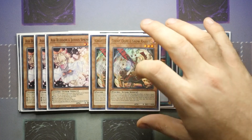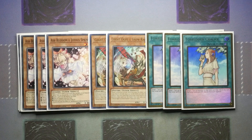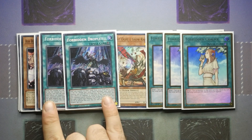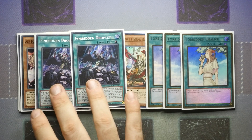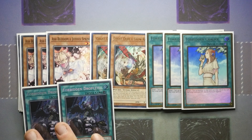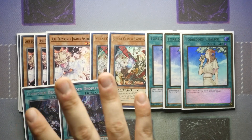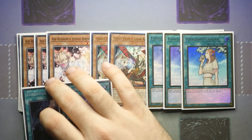For the hand traps I went with Ash Blossom and Ghost Ogre. The reason I didn't go with Veiler in this build is because I'm also going for Forbidden Chalice — I see it as a cheaper middle ground between Imperm and Veiler — and I am also playing Forbidden Droplet. Droplet is the most expensive card in the main deck at about £12; it may go up now the banlist has officially dropped, but it is getting a reprint in November in the collection anniversary sets. If you can't afford them you can easily cut them and go for Veilers, Ghost Mourners, or a third Ghost Ogre. I wouldn't go for Dark Ruler No More because the deck struggles a bit more — once it breaks a board you're playing go-first cards, whereas Droplet and Chalice give you the best of both.